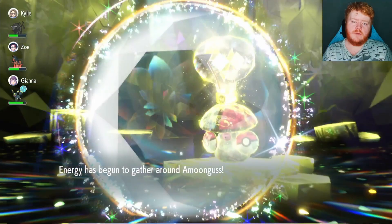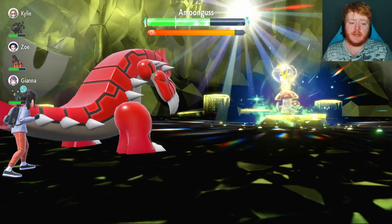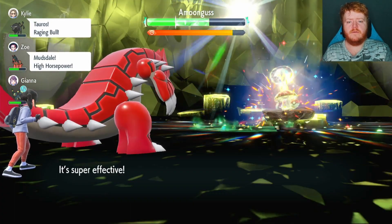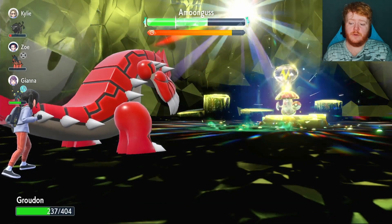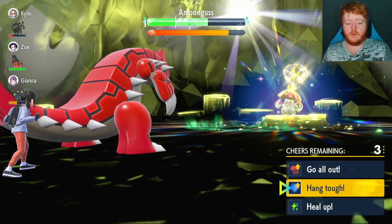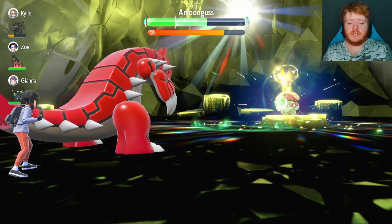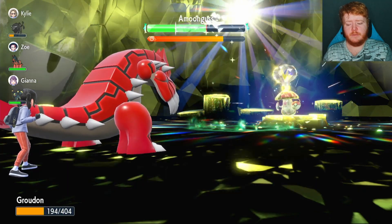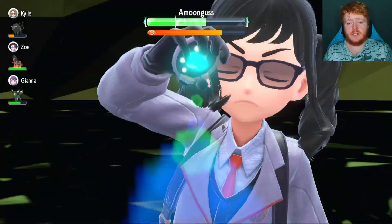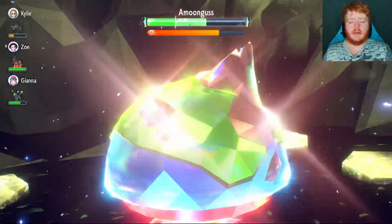He uses Foul Play again and then his shield goes up — I didn't expect his shield to go up so early. Grassy Terrain comes out now, so he might switch to Energy Ball. We're going to use another Earthquake to do a bit of damage through the shield since we're not Terastallized. He's going to use Spore, and then probably Foul Play. We're going to heal up and hopefully go back to full health. We do go back to full health and we wake up — that is amazing. The Amoonguss has switched to Energy Ball, which is doing a tiny bit more than Foul Play because of the Grassy Terrain.